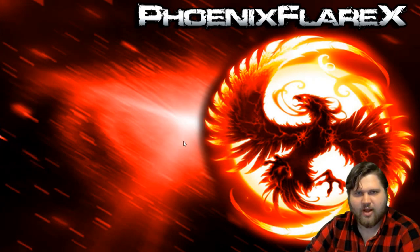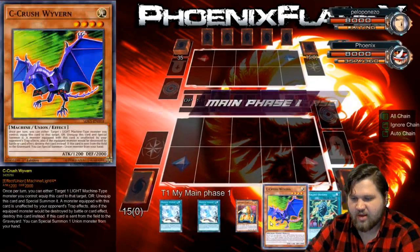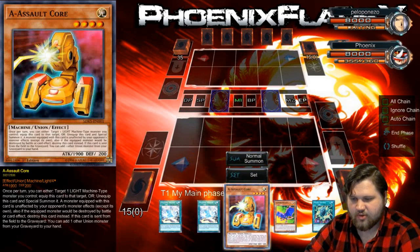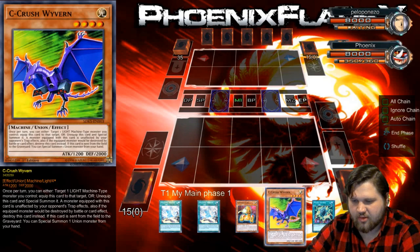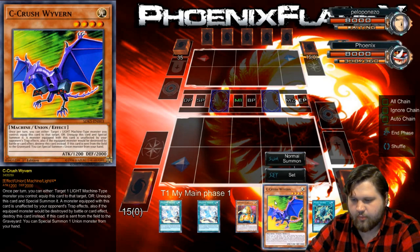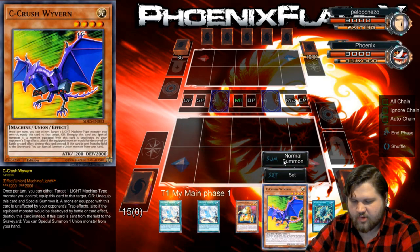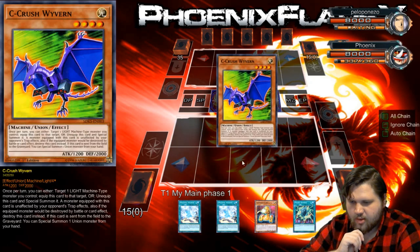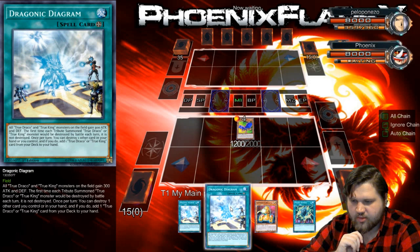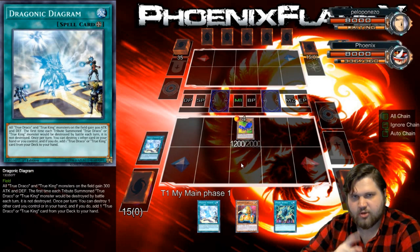So I'm gonna go first again. Hopefully I open something more resembling a combo and not like multiple Ash Blossoms. There we go — this works to a degree. This would be infinitely better if there was a B in my hand, but whatever. Beggars will not be choosers in this house. So I will normal summon this C. I'm gonna play Diagram on the C to special the A out of my hand and put the Trap set.